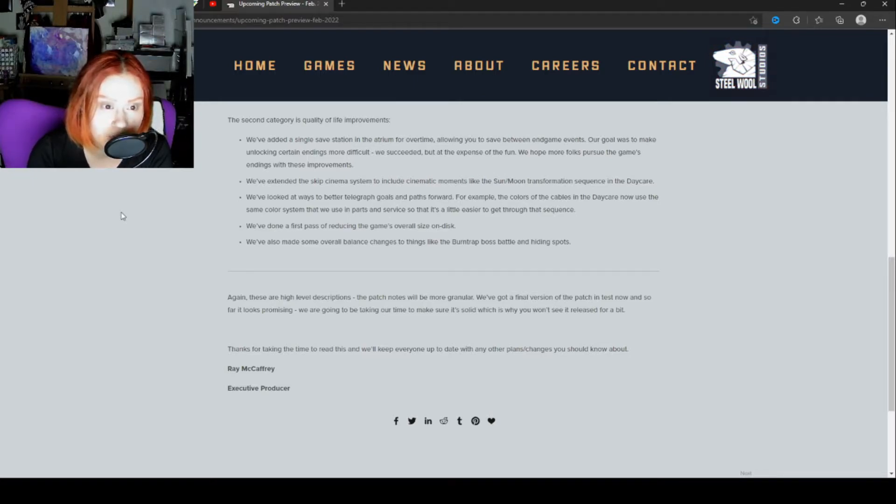The second category is quality of life improvements. They've added a single save station in the atrium for overtime, allowing you to save between end game events. Their goal was to make unlocking certain events more difficult — they succeeded, but at the expense of fun. So they're helping more folks pursue the game's endings with these improvements. They've also extended the skip cinema system to include cinematic moments like the sun/moon transformation sequence in the daycare.